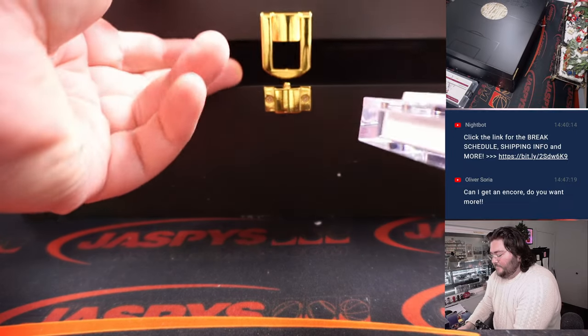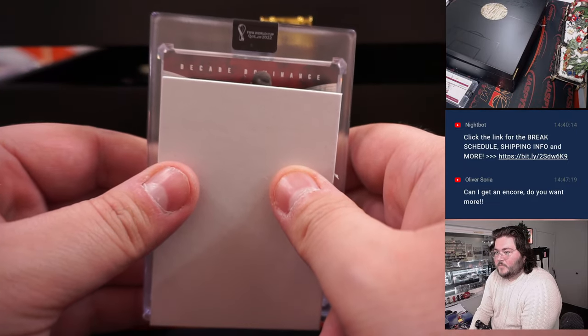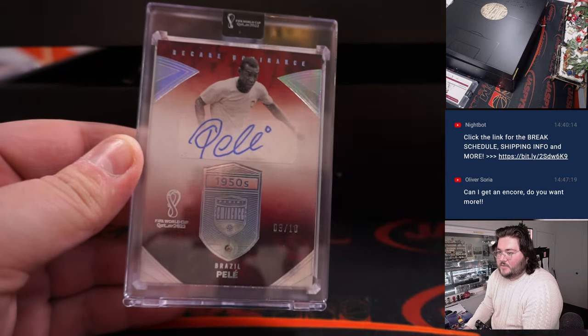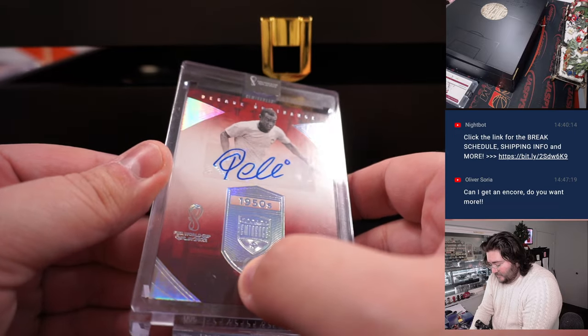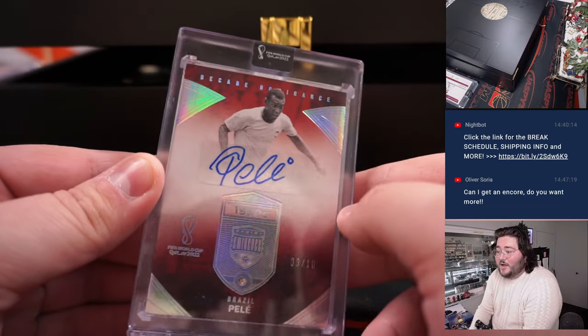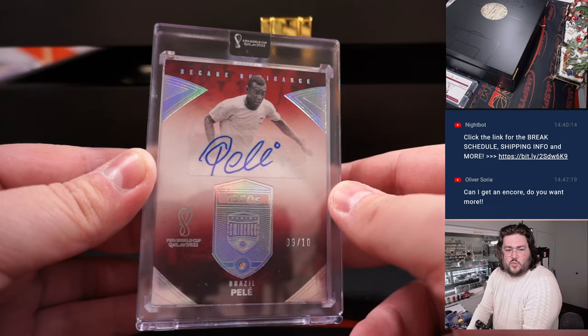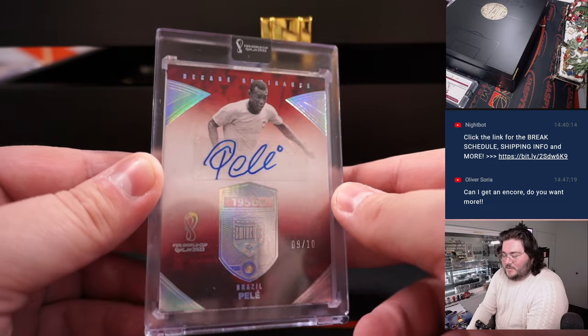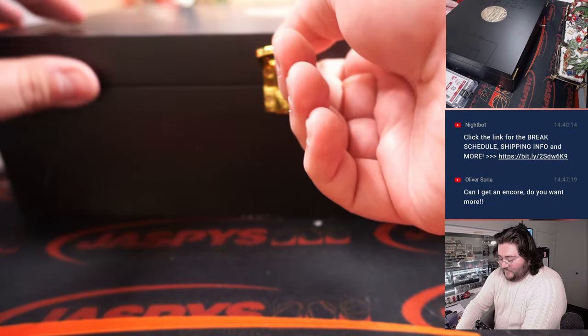Next up: Decade Brilliance — wow — fine silver, no, with the diamond and auto. Pele, nine out of ten. I know that first box is pretty good, but I think this second box might have it beat so far.